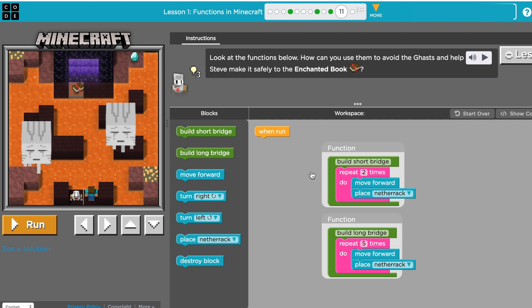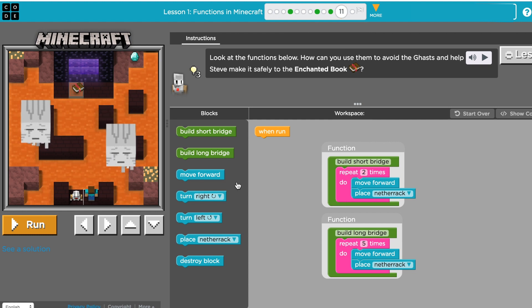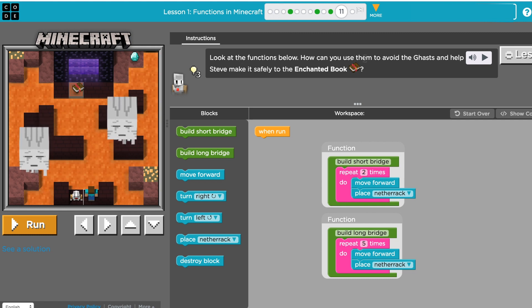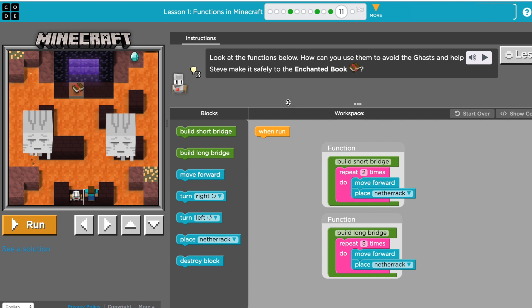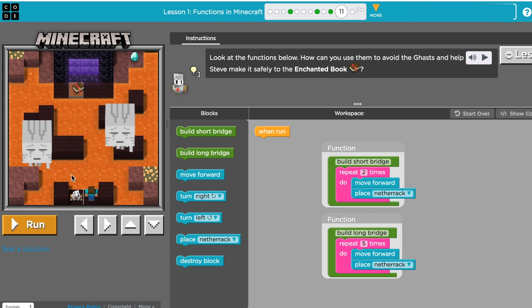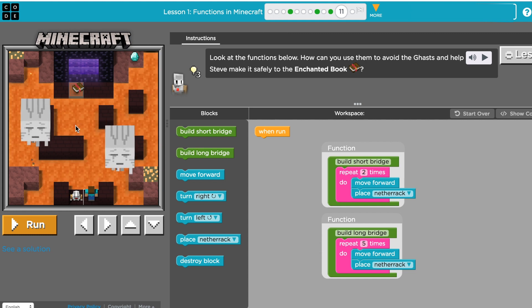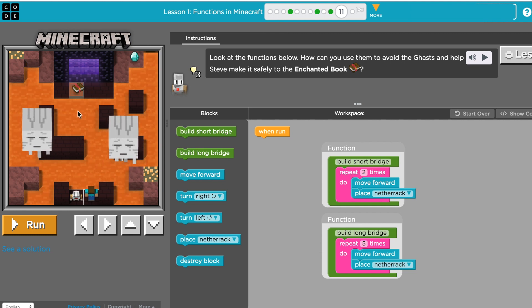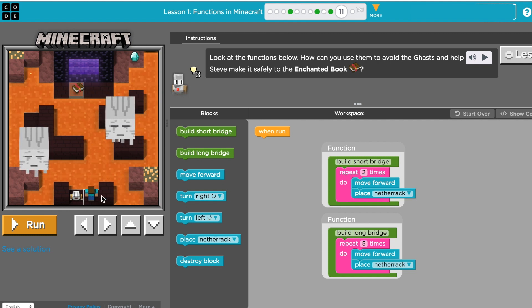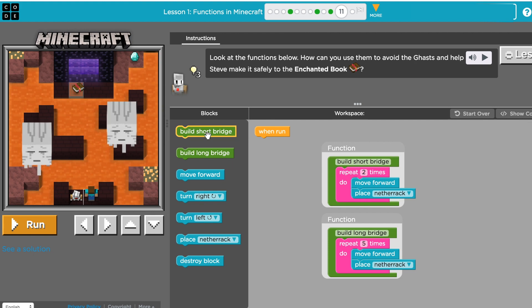This is Course F, functions in Minecraft, lesson one, activity 11. You need to have your agent build a bridge to get across and get the notebook. Look at the functions below — how can you use them to avoid the ghast and help Steve make it safely to the enchanted book? I notice there are two blocks of space on this path and three blocks on the other, so obviously this first one is the short path and this big one is the long path.